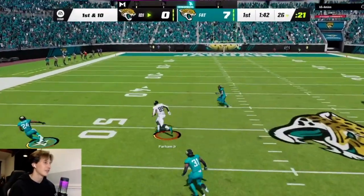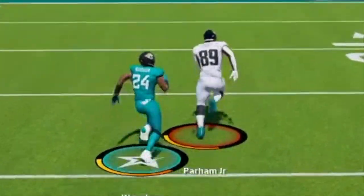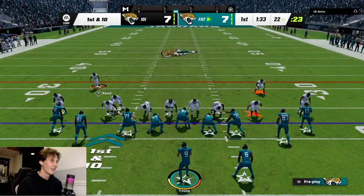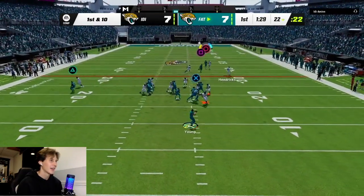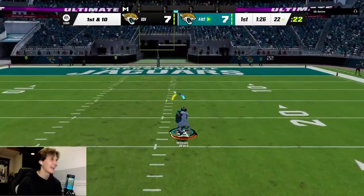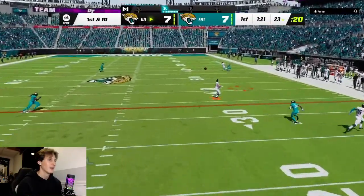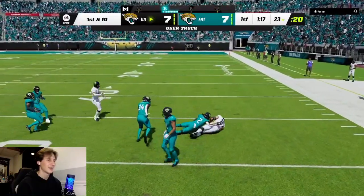He's going down the field to Parham. He's got open space, he's getting over here. Defense getting smoked early and often, but offense — let's see if we can keep things rolling here. Play action pass, going to try and get down the field. Garrett Wilson down the field. Oh damn. Defense has to lock up, man. Oh my God, we're letting everything get open now. This defense is trash.